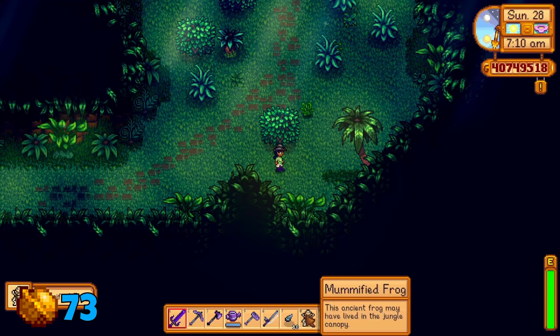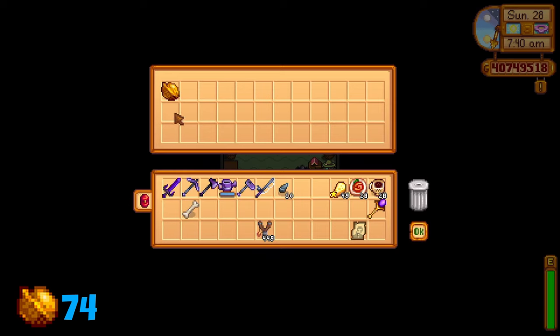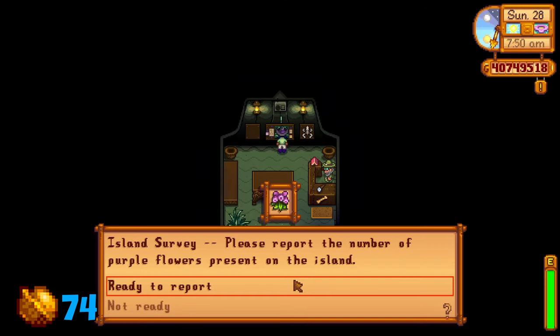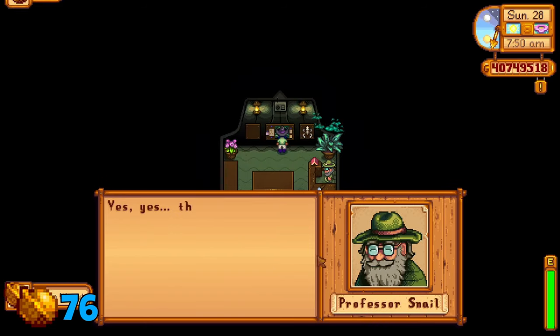Remember that frog fossil from the east side of the island? Head into the island field office and hand it in to Professor Snail for a golden walnut. Next, which is pretty simple, is to complete the island survey on the wall. There are two reports needed to complete here — the first answer is 22 and the second is 18. This will reveal another two walnuts.